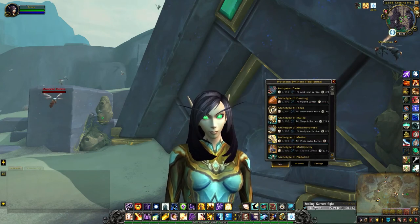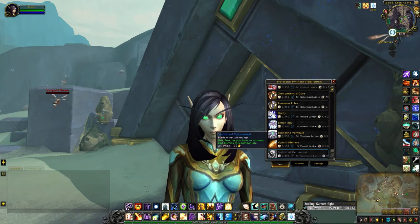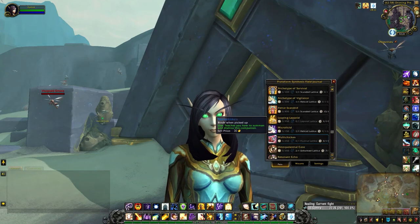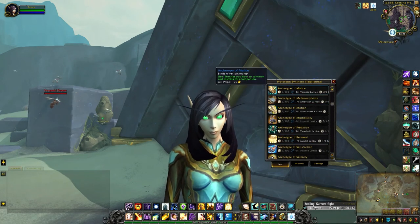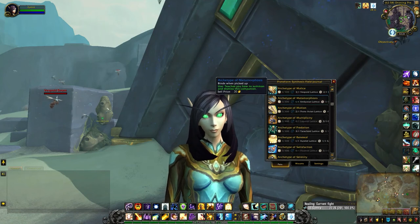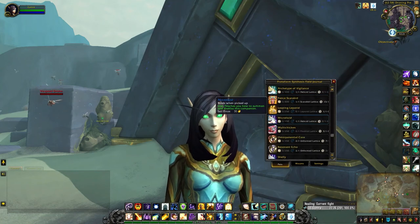At the bottom of the list, you'll see one in grey because I haven't collected that schematic yet — that's the one from the raid. Other than that, it will show you all the lattices and other rare materials and Genesis motes that you've collected. I just made a new pet yesterday, which is why my Genesis motes are so low at the moment.